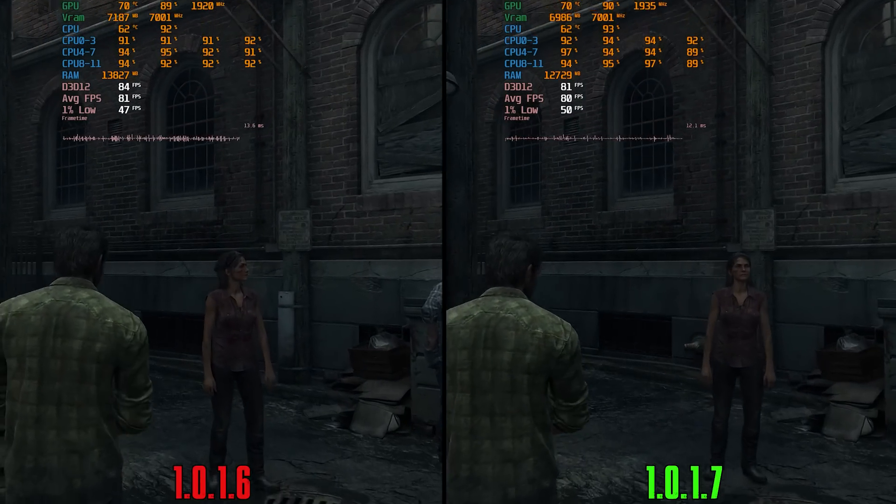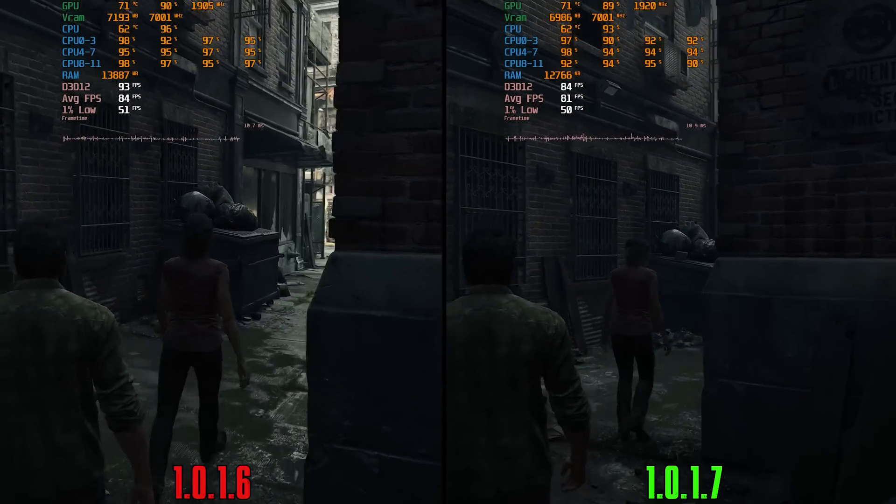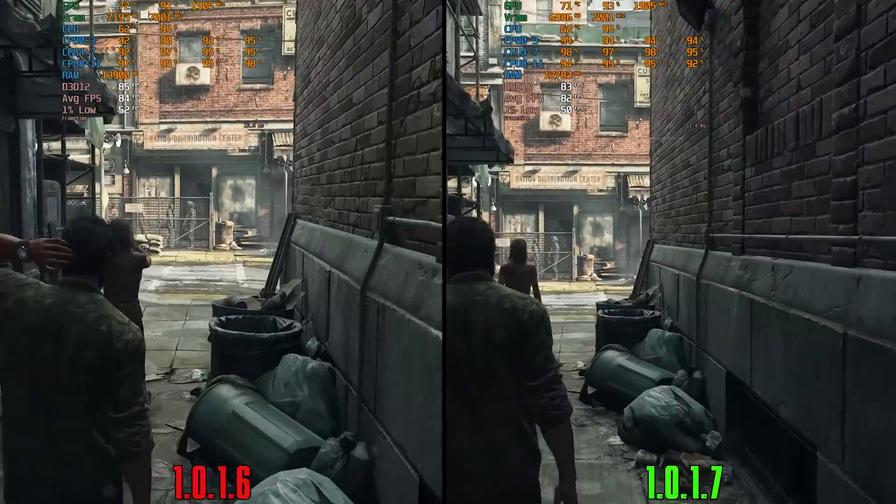In the CPU-bound scene, it's the same story — almost similar performance, but lower RAM and VRAM usage in 1.0.1.7.